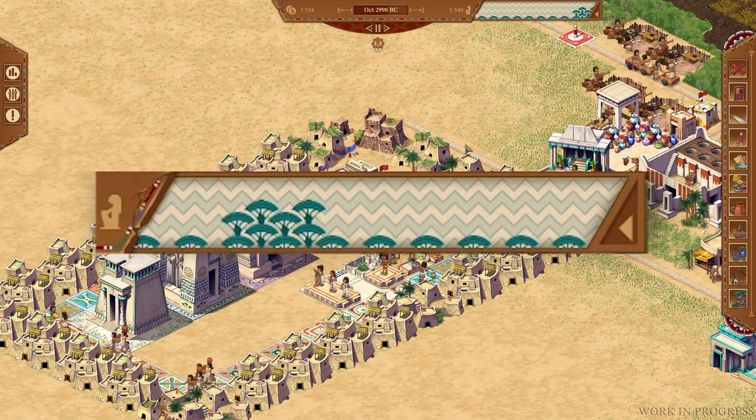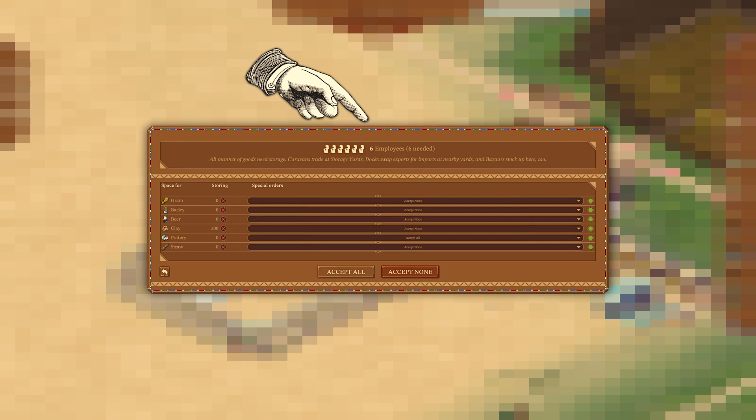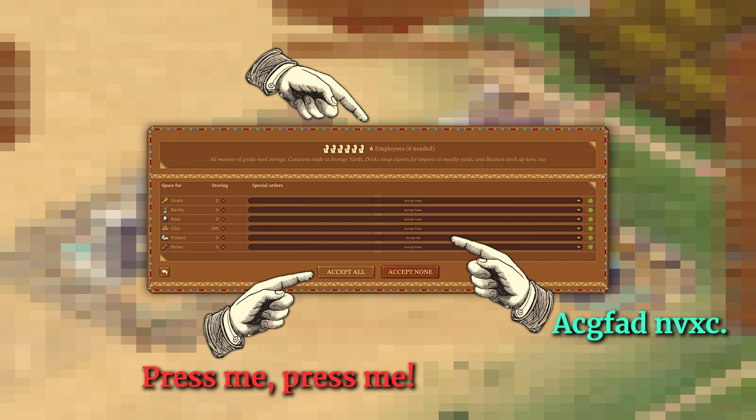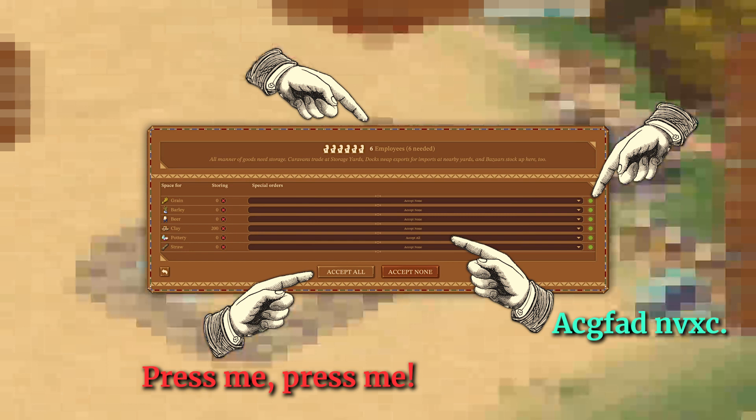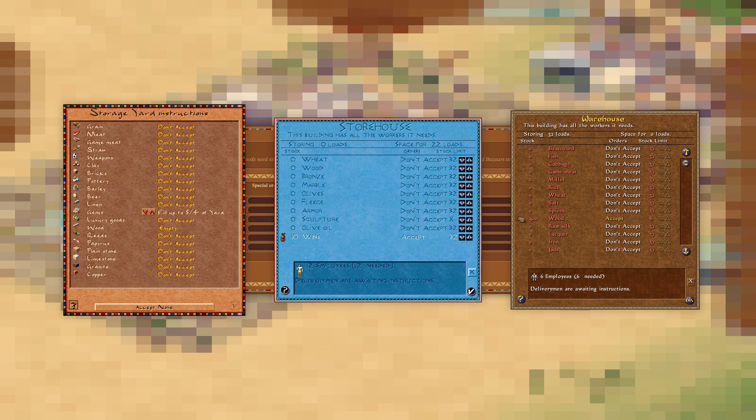My biggest peeve is the storage yard window — the weird, elongated shape, the illegibly tiny font for the orders, the unnecessarily huge accept/all/except/none buttons, and the non-obvious green stock limit selectors. There is a very good reason why this window did not change too much between Caesar 3 and Emperor — it is a critical element and it works well. And if streamlining this bit of the system is still a requirement, look at the clear, efficient, and concise way Caesar 4 did it, with no buttons at all.